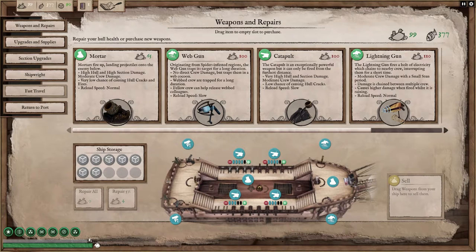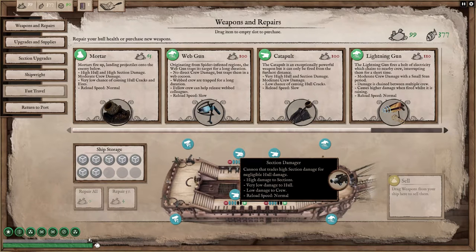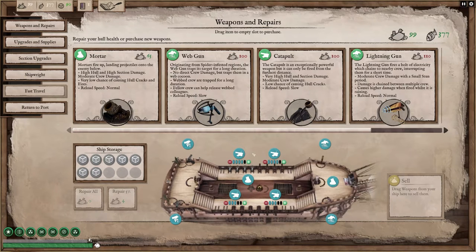It is a viable tactic. Other things you want to consider for combat is your weapons layout and where you want to be fighting — if you want to be fighting at close, medium, long, or extra long range.